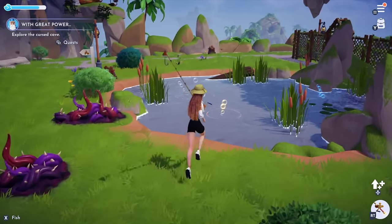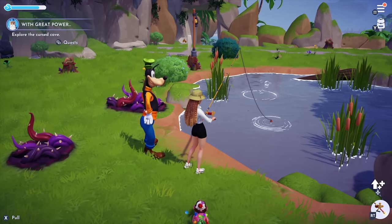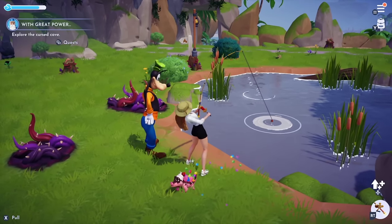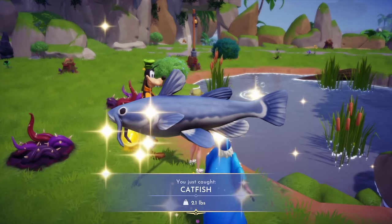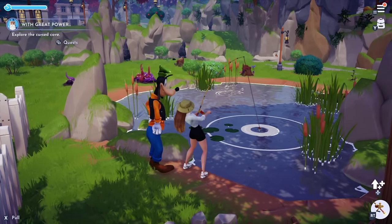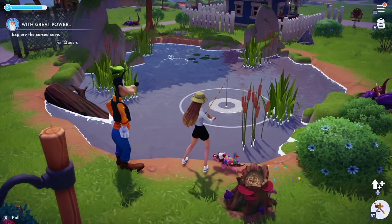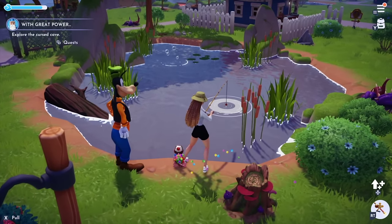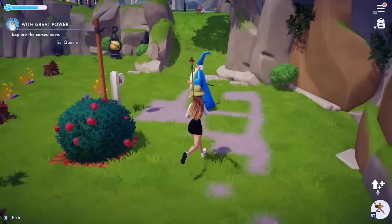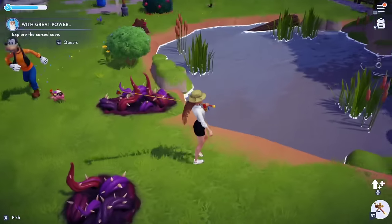Now let's talk about fishing. You're going to see three different types of circles in the water: orange, blue, and white. The orange and blue circles usually mean there's a better fish down there and they're a little bit harder to catch. Every time you pull a fish out with no mistakes, you're going to get a bonus similar to the yellow glow in gardening. After pulling fish out perfectly three times in a row, the fish are going to pop out everywhere in an orange glow. This is a timed bonus event, so run around and pick up as many fish as possible.